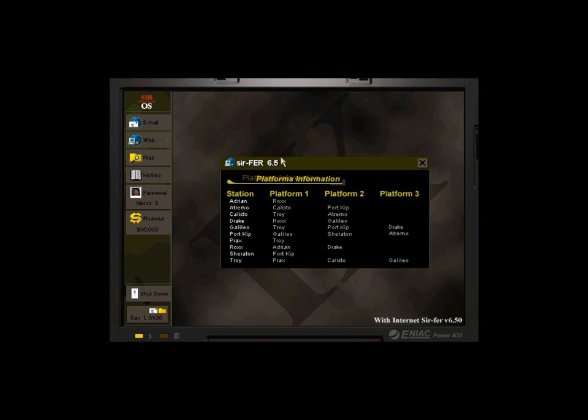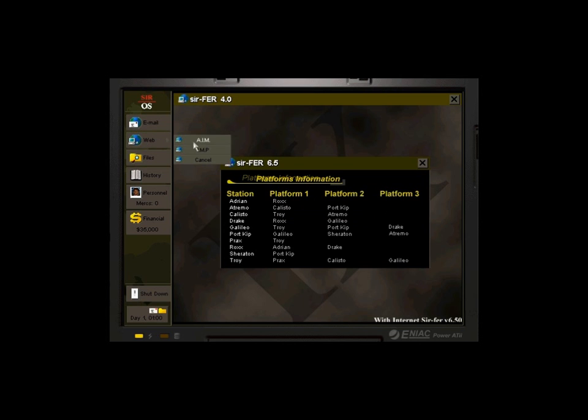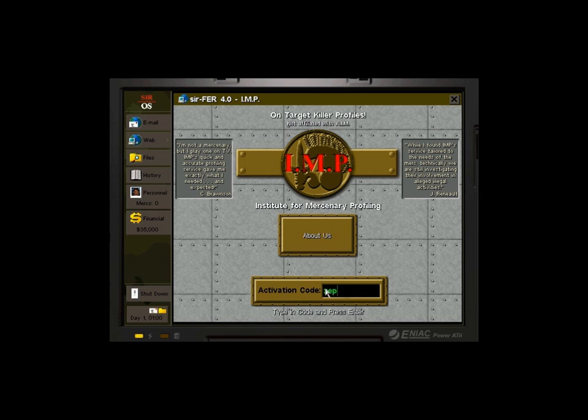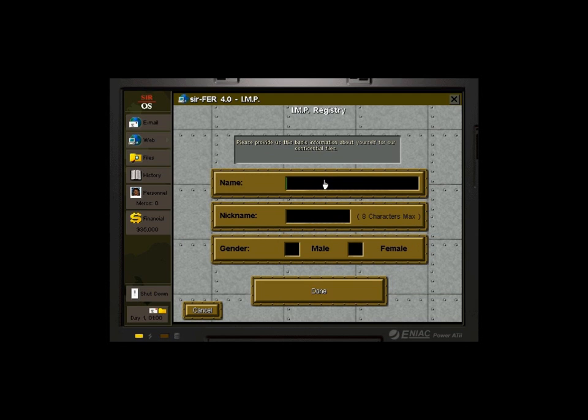The first thing we always do is make our character, so we check our email and go to the IMP site. Enter in the code, and we're going to do their patented four-step process. Name — that's me. Nickname is Fuzzbutt and I am a male.